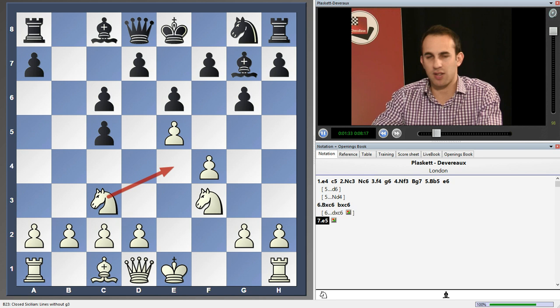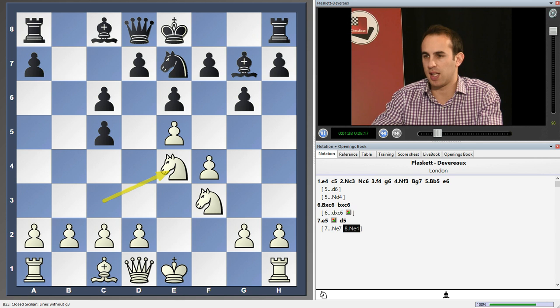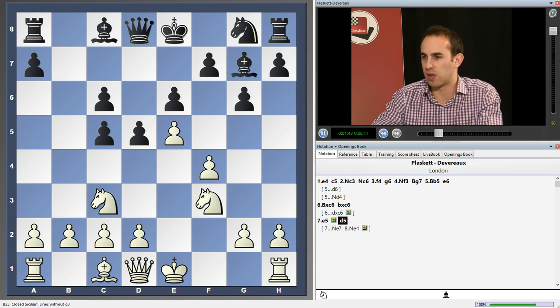So after e5, black has to react in the centre with d5. A move like knight e7 simply isn't sufficient — knight e4 is easy pickings for white; he's going to win at least a pawn with a huge advantage. So d5, stopping white playing knight e4, is crucial. It should be noted that d6 doesn't quite achieve this, because knight e4 is still possible. So d5 is almost forced.